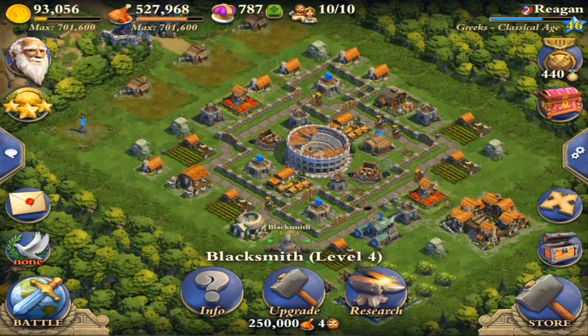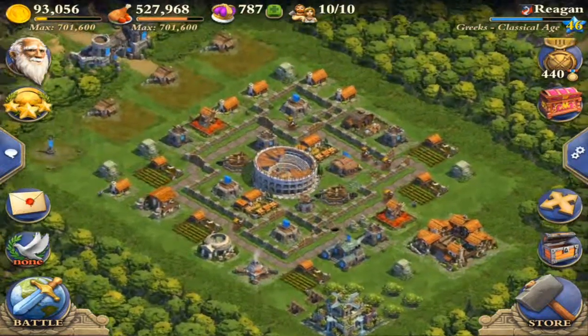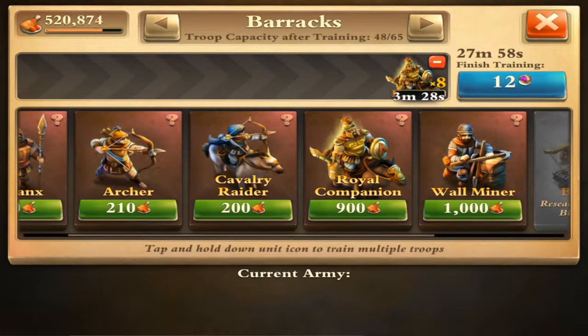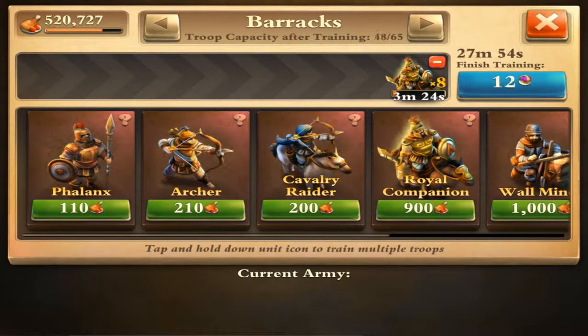When I do upgrade that I get a bunch of new stuff, which will be cool at the Medieval Age. But I want to max out here at the Classical Age first. I'm going to try getting maybe 8 of these Royal Companions and then the rest archers, just to see if that does any better.